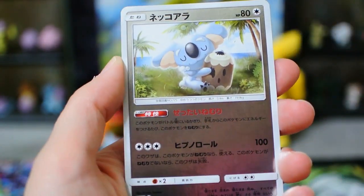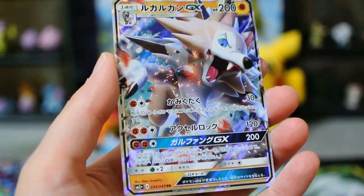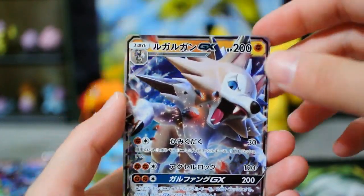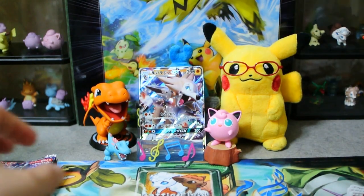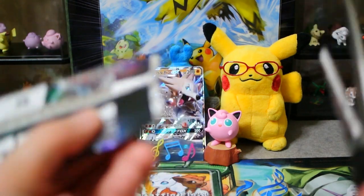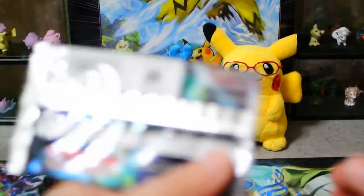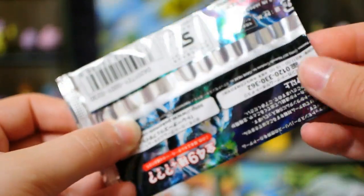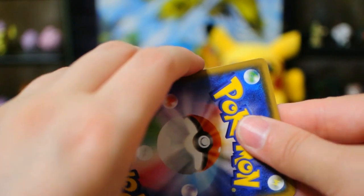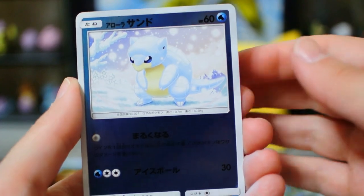We've got a Salazzle, Komala, a Weavile, and the regular Lycanroc GX midday form. I actually have a page dedicated to Lycanrocs and Rock Ruffs, so I don't think I had the SM2 Plus one. He was reprinted for SM4 Plus, the Battle Boost, and I know I've got two or three of those, but I don't think I have the regular one in the Lycanroc page. So that might be all the GXs we're getting.